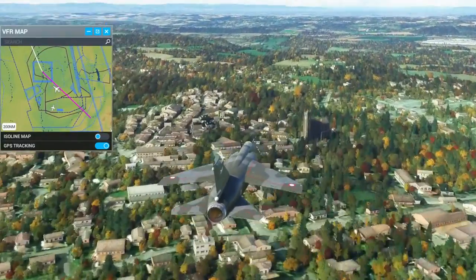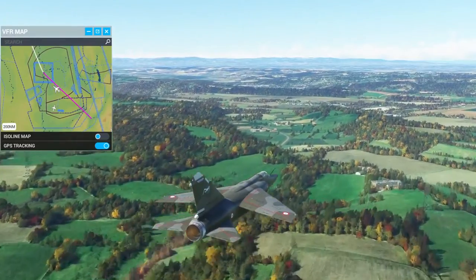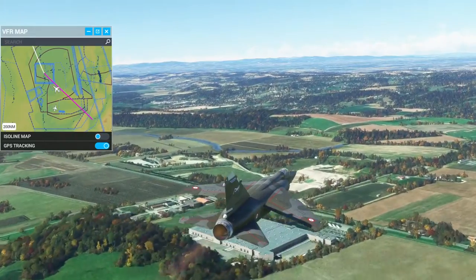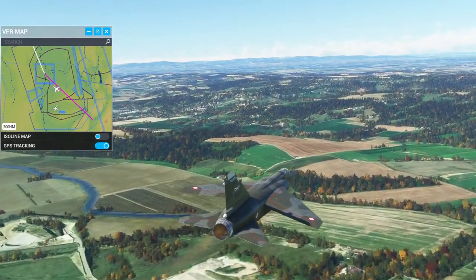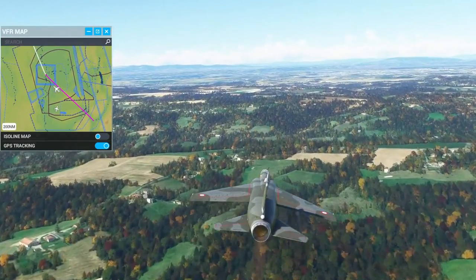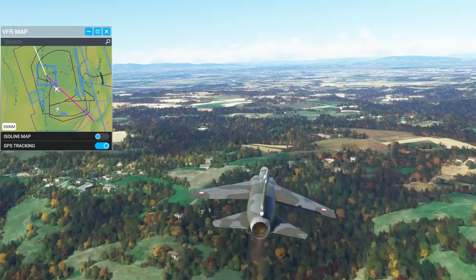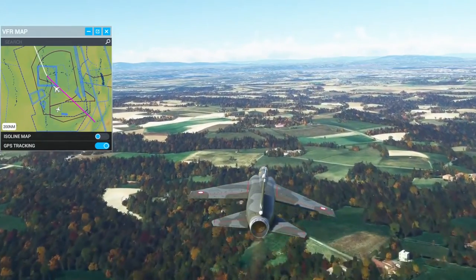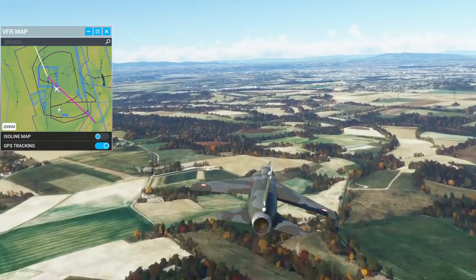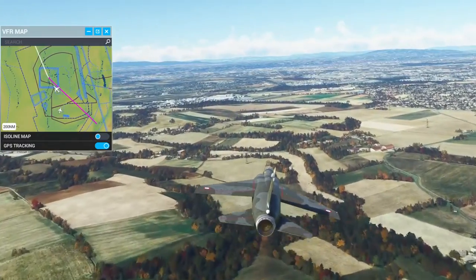Somebody on the page for it on flightsim.to said that it messed up with the F-16's HUD — that's the SC Designs F-16. I tried it out and the only thing I noticed was that the HUD had G limit on it constantly, regardless of whether we were pulling G's or not. Possibly some interference, but I'm not sure. I might also need to check if I need an update to the SC Designs F-16.